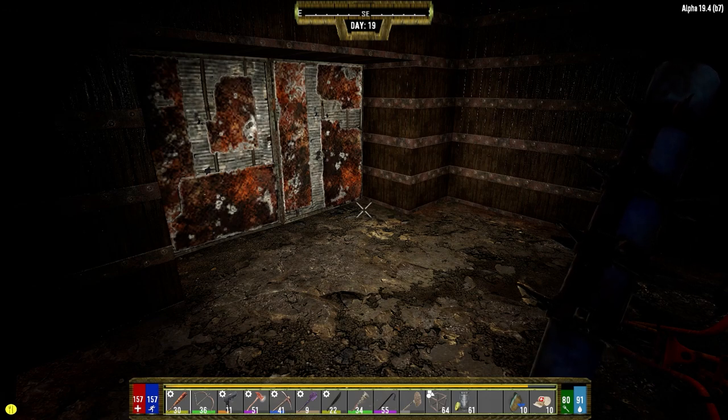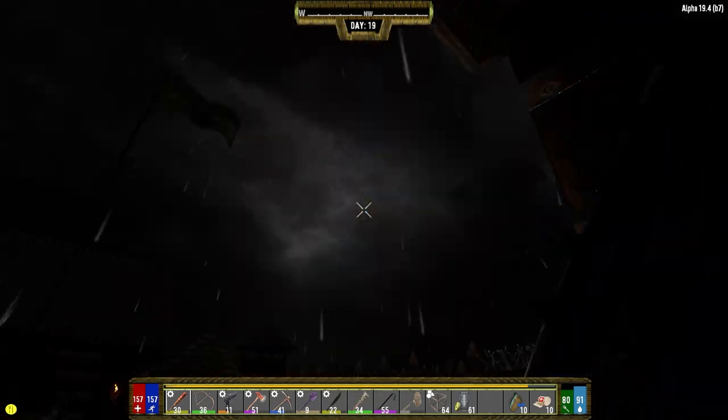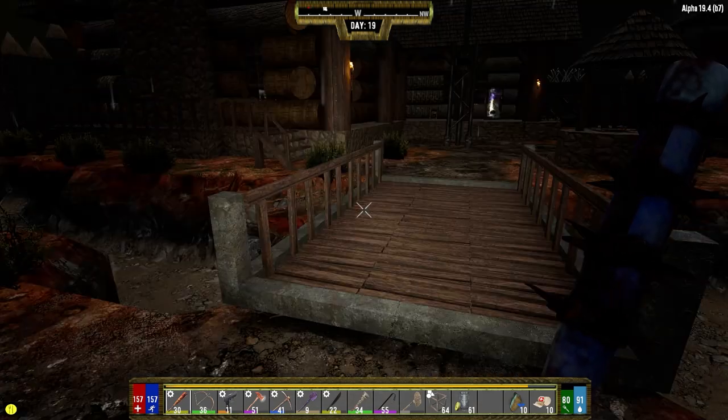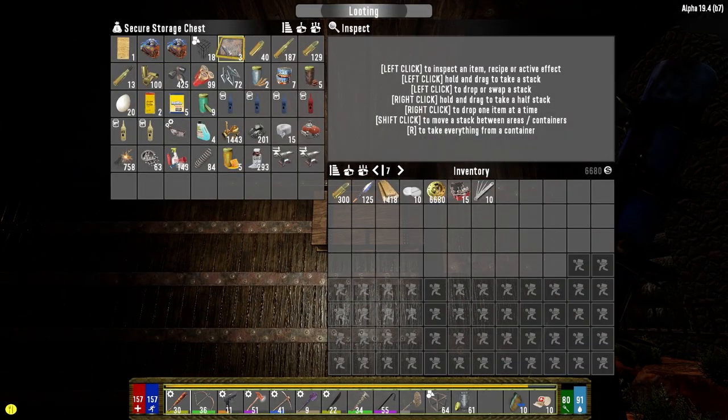Hey everybody, welcome back to the channel and another episode of my Darkness Falls series. It is the morning of day 19 — well, not quite morning yet. I have no idea what time of day it is, middle of the night. I got a lot of stuff loaded up. We're going to take back with us the two generator banks that we found yesterday, rebar frames, stuff for making ammo, the eggs which we'll need.